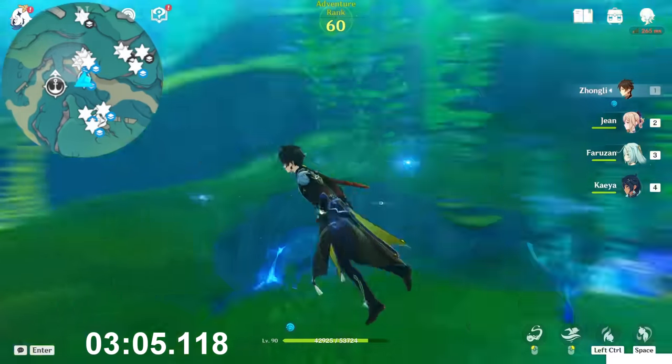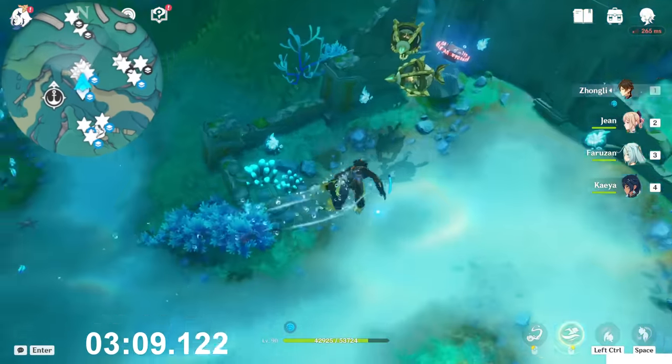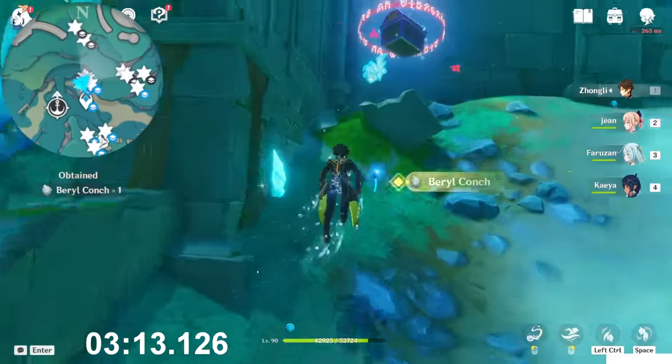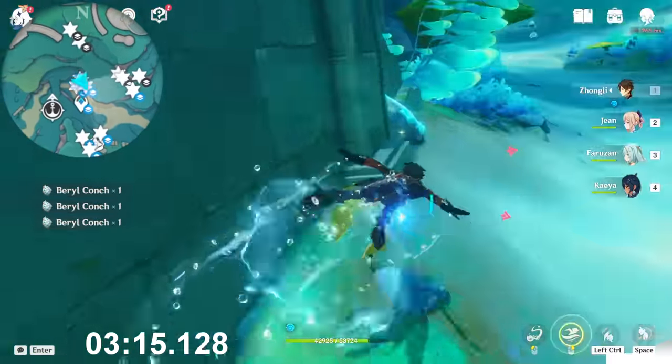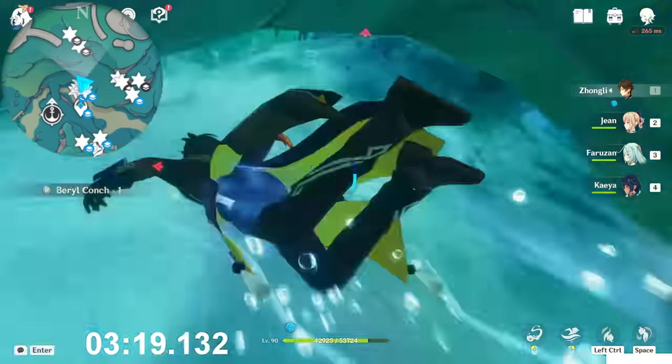And now, in front of you at the north direction you will find five of them, as you can see. First of all, one below here, then this one behind the chest, then there, and behind this building inside here, and get out from here.